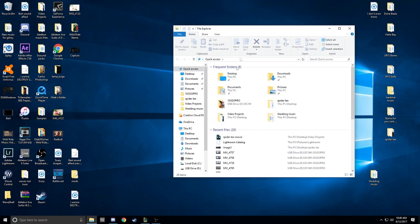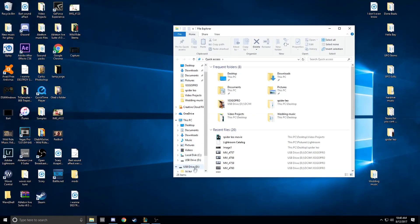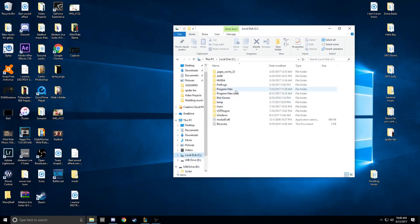Alright, so the first thing you're gonna do is go into Local Disk. Under Program Files there should be a Riot Games folder. This is the default directory unless you custom installed it — then find the Riot Games folder.